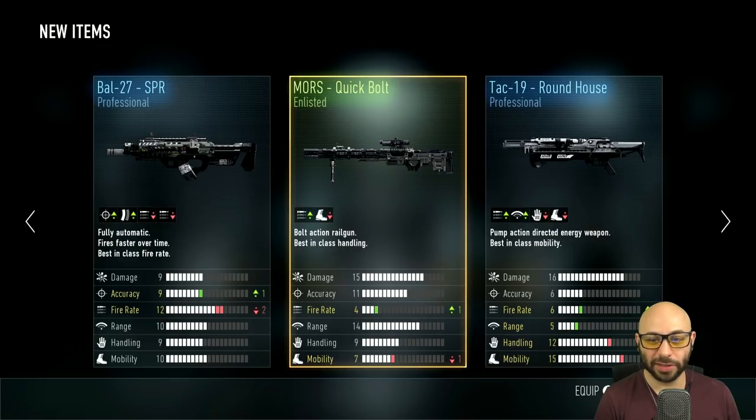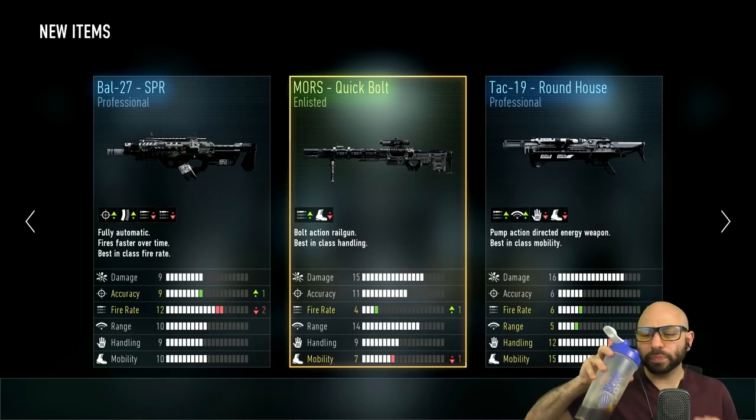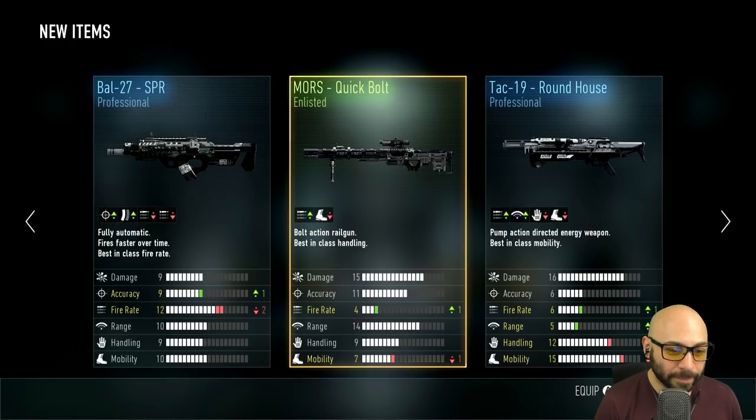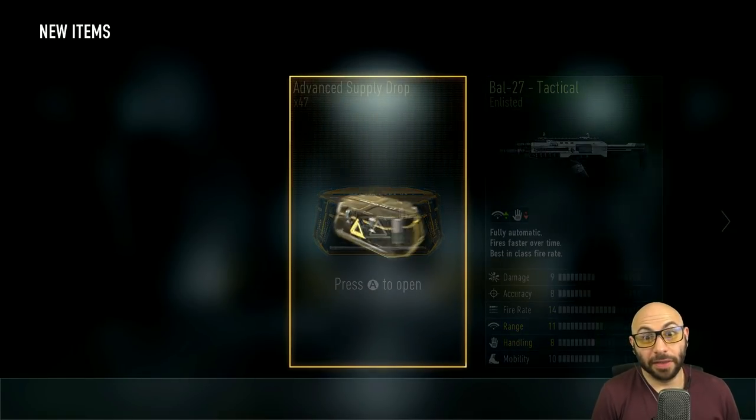Someone said Quick Bolt — is the Quick Bolt any good? I just figure anything that's Professional or Enlisted is just meh. People in chat are saying Quick Bolt is good — I should probably put chat on screen so you guys can give me some feedback, maybe next time. Everyone is saying Swift, you don't know what you're doing — the Quick Bolt's really good. Increased firing rate, reduced mobility, best-in-class handling. Quick Bolt is the best. All right, cool — I'll never snipe but nice to have, I guess.